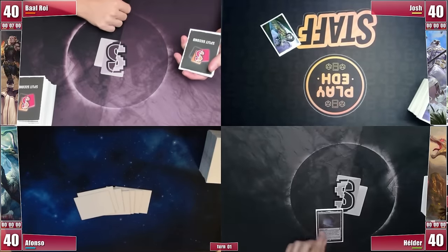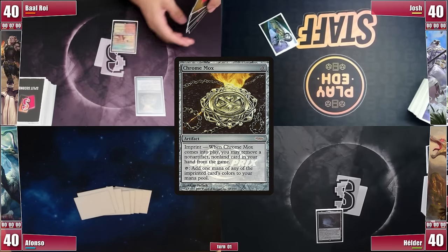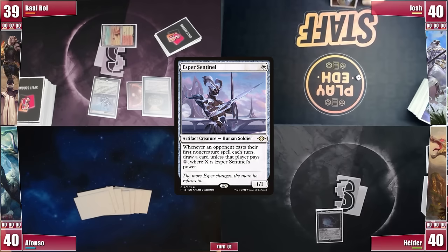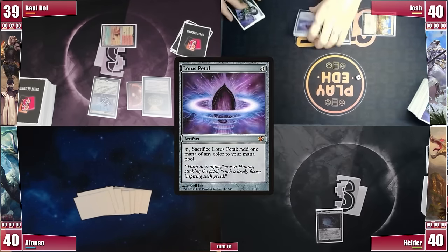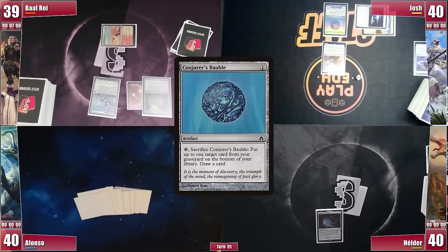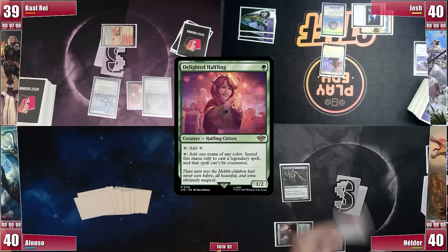Now, ready for the match? Before the game starts, Elder announces his Gemstone Caverns, exiling his Boseiju. Baal starts his turn with his Sunbaked Canyon and casts a Chromox, imprinting his Pyroblast, then follows that with an Esper Sentinel, passing the turn. Josh plays an Inventor's Faire and casts a Sol Ring. Sentinel triggers and he can't pay. He then casts a Lotus Petal into a Dreadnought Magistrate, plus a Conjurer's Bauble, and passes. Elder plays Yavimaya Cradle of Growth, casts Arbor Elf and Delighted Halfling, and ends his turn.